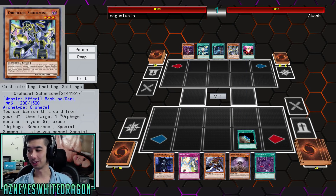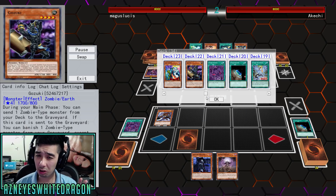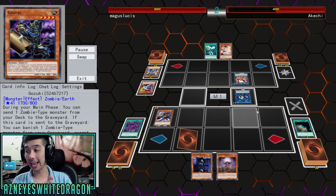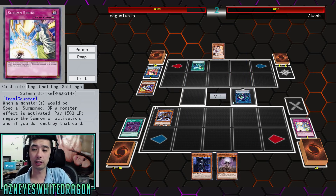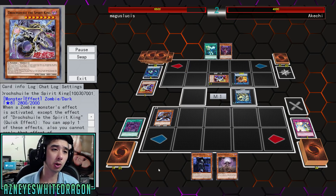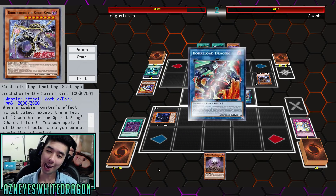This whole archetype is based off of Zombie World, because you base the whole deck off of basically one card, which you guys will see very soon, and the card is actually very dirty. The card we're going to take a look at is the new boss monster. Most of the other cards are pretty small as far as their effects, but this is the new spirit king - his name is Drokshul the Spirit King.